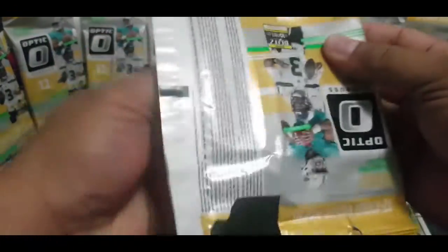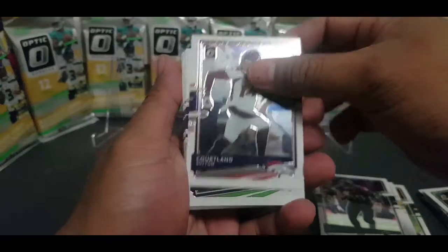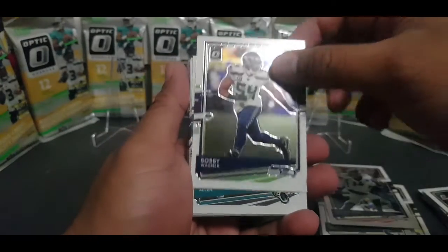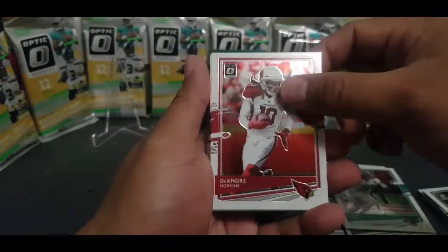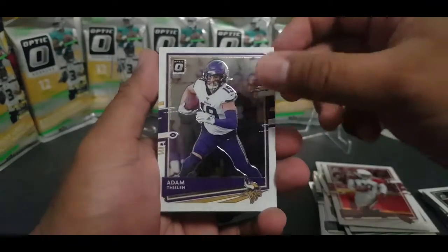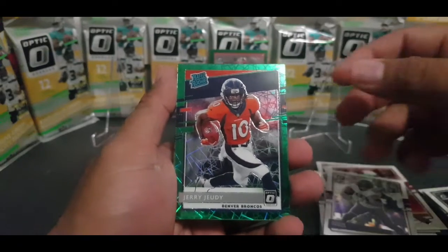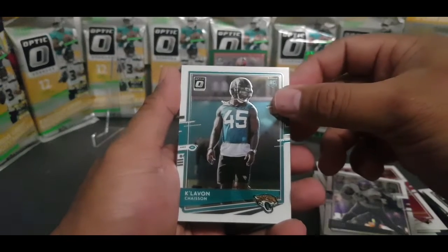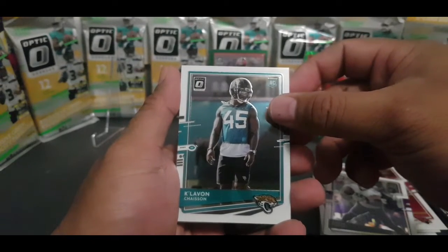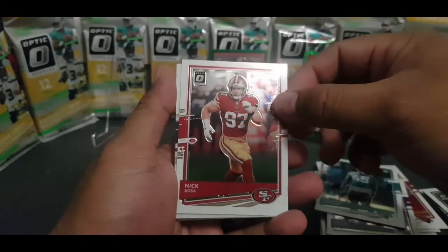Last pack — got a filler card in the back there. We have a Courtland Sutton, Bobby Wagner, Josh Allen, D-Hop, Adam Thielen. Green Velocity Jerry Jeudy — Rated Rookie! And we got a Kadarius Toney... Nick Bosa.